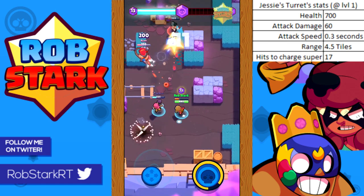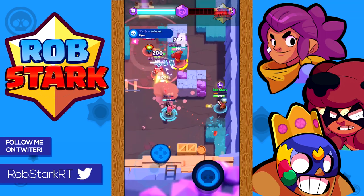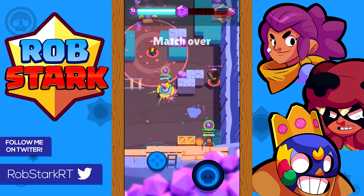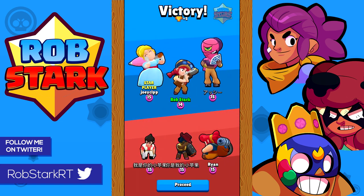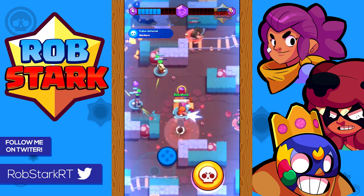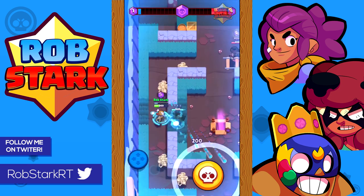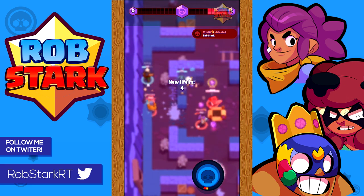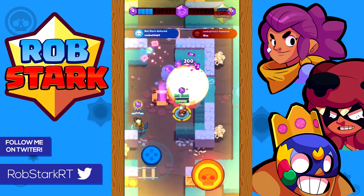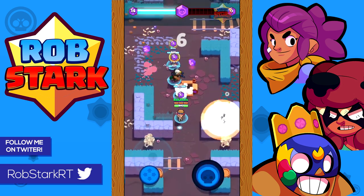Now let's talk about turret strategy. When placing Jesse's turret, keep in mind the enemy team composition. If they don't have a Dynamike or a Barley, you're generally going to want to place the turret somewhere near the middle of the map and behind a wall. The main point is to make it difficult for the enemy to shoot it, but you still want the turret far enough up the map and central enough that it can still hit enemies when they pass through. If they do have a Dynamike or Barley, try to place it in a grassy spot that forces the enemy to get in your range if they want to attack the turret.